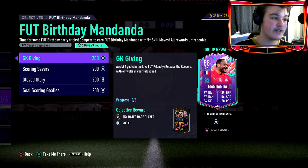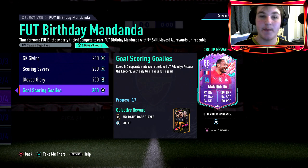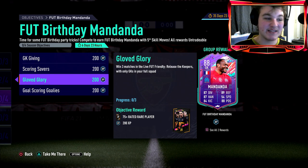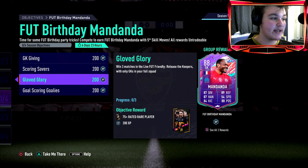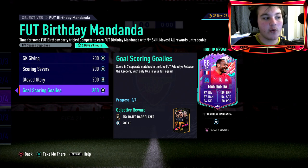As you can see under Mandanda, it's six goals in the live friendly 'Release the Keepers' with only goalkeepers in your full squad. Actually - I take that back - you cannot have any normal players on the bench either. You have to have goalkeepers on the bench as well. So search your club for goalies, make a whole squad, and have some fun. Assisting, scoring, and winning three matches is really self-explanatory - you just need a full squad and bench of goalies.